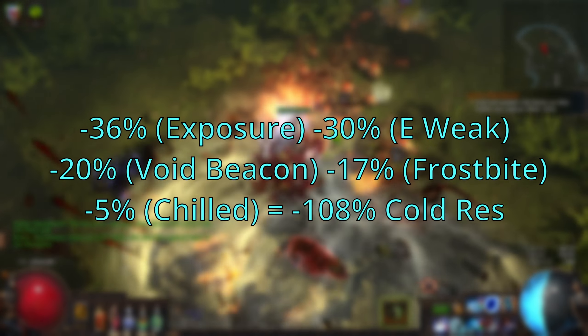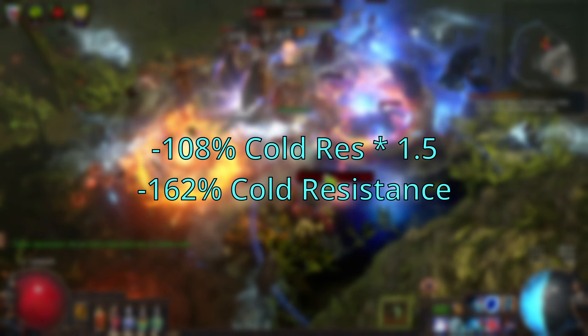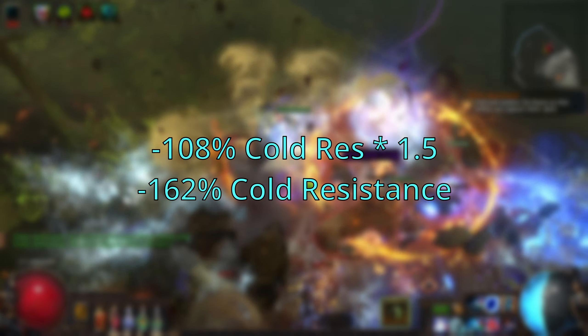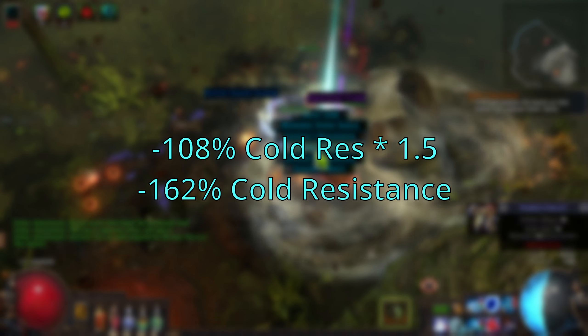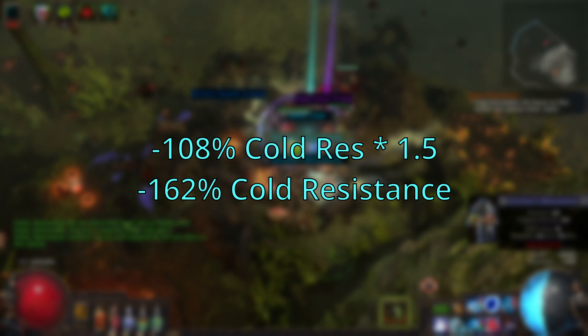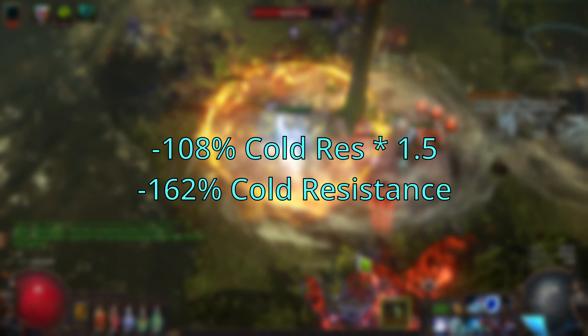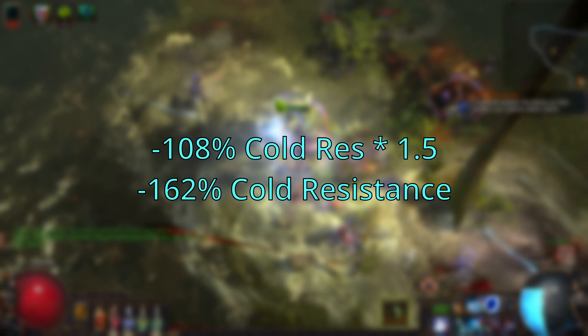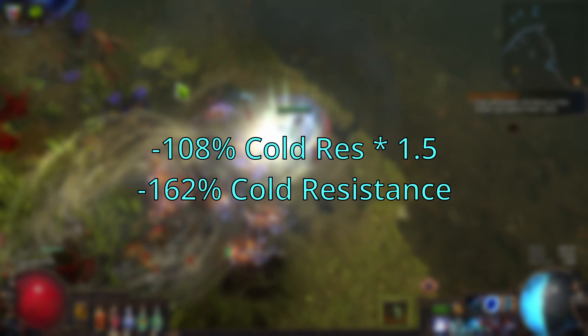Eye of Malice increases their Cold Resistance by 50%. You might think now they're at negative 58. No — it increases their resistances by 50%, meaning it takes the number, 108, and multiplies it by 1.5. So now they have negative 162% Cold Res, and I'm almost all the way to triple damage, effectively speaking.